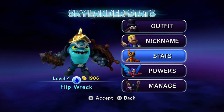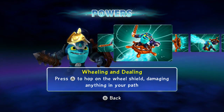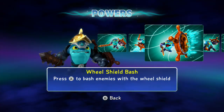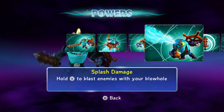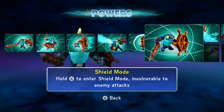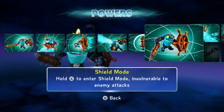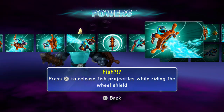Next, his powers: Seesaw — press Y to swing the seesaw sword. Wheeling and Dealing — press A to hop on the wheel shield, damaging anything in your path. Wheel Shield Bash — press X to bash enemies with the wheel shield. Splash Damage Like Destiny — hold Y to blast enemies with your blowhole. Super Seesaw increases damage. Shield Mode — hold X to enter shield mode, invulnerable to enemy attacks, kind of like Chill and Doomstone, but it's not permanent. The path I chose is the top one called Fish Commander — press X to release fish projectiles while riding the wheel shield.